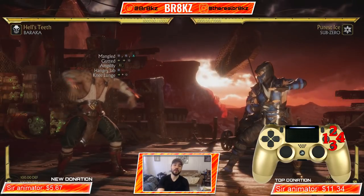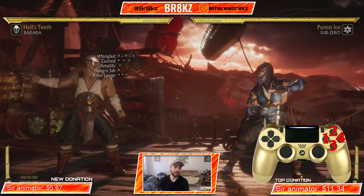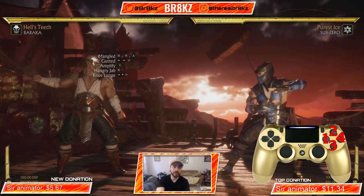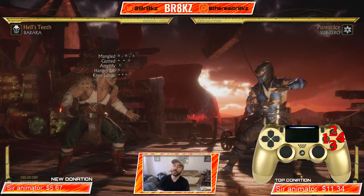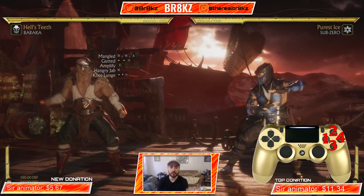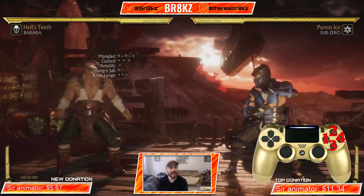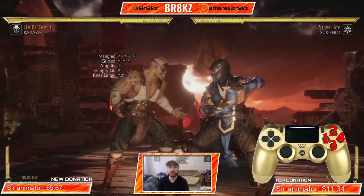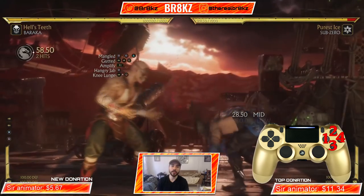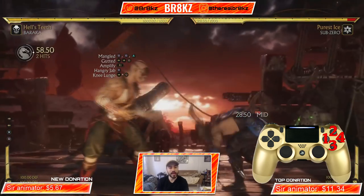The first combo is going to begin with Mangled, go into Gutted, we're gonna amplify it, do Hangry Jab which is a jump forward jab, then we're gonna do Knee Lunge, and we're gonna end the combo with Gutted again. We're gonna break it down step by step. Baraka is unique in that all of his combos can begin differently and the rest will be exactly the same. How you begin the combo is really up to you — you can choose to begin it with 1-1-2, you can begin it with Back 3-1, or you can begin it with Forward 4.